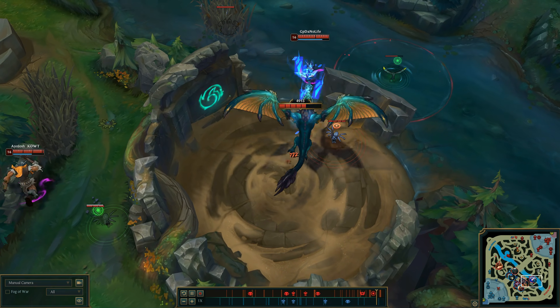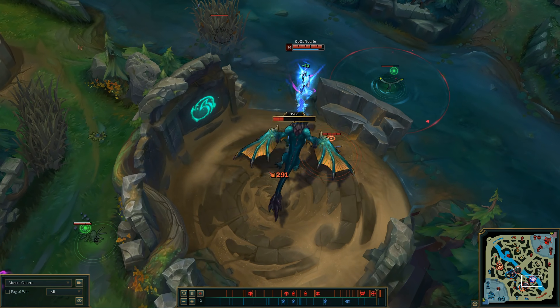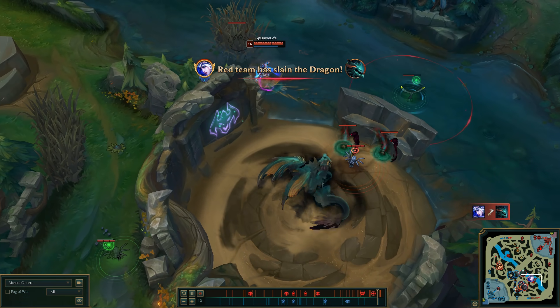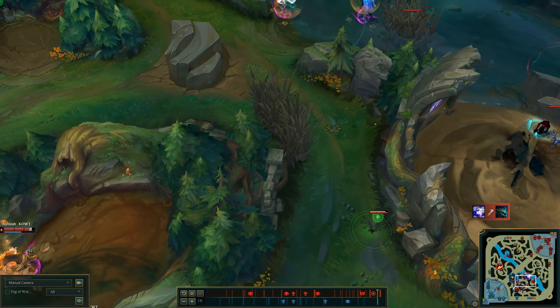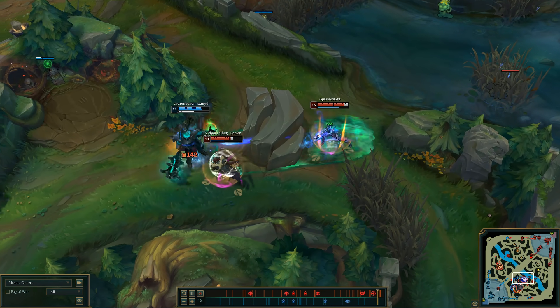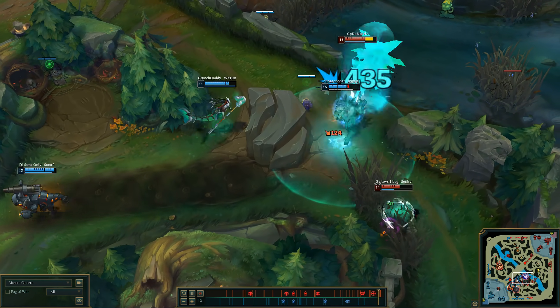I agree with you. Let's see what happens. Ocean Drake spawns and gets killed by the red team. And as all of you probably expected, red team actually gets a mountain dragon soul for this Ocean Drake. But then they didn't even get bonus resistances from the mountain drake. Logical, right?